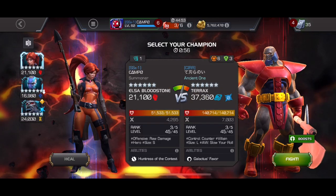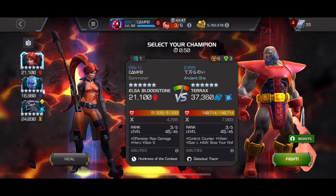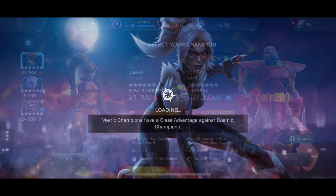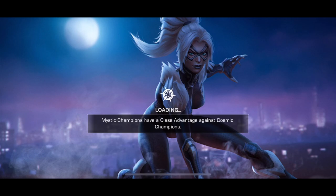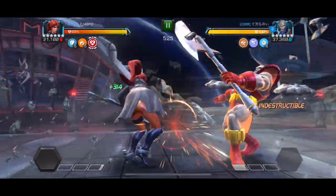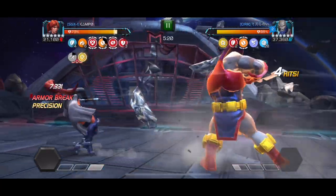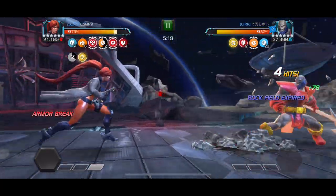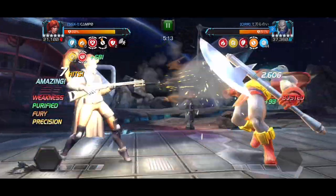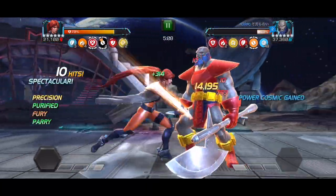Here's the Terax. The reason I like Elsa so much here is that against Mole Man, for example, he's bleed immune so that's some damage you won't be doing. Additionally, there are so many armor breaks and weaknesses coming your way that you're probably going to accidentally go into frenzy. Whereas Elsa basically gets her damage phase and her shrugging phase together. And when she shrugs on this node, she not only gets the precisions from her kit but she also gets the passive fury, so it's just going to be over so fast.